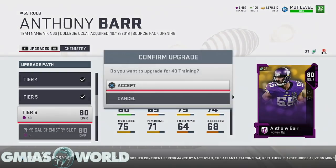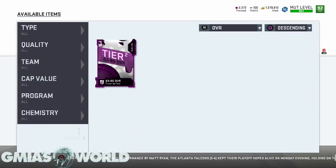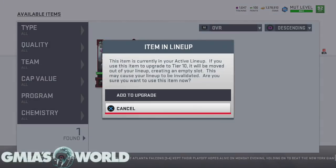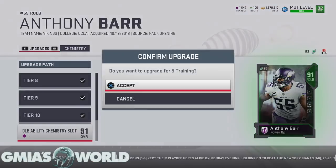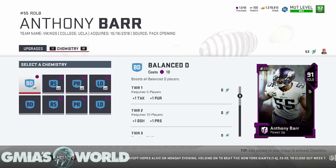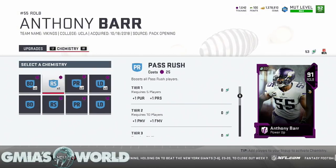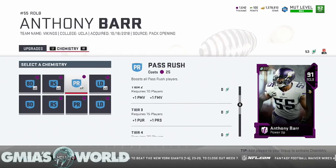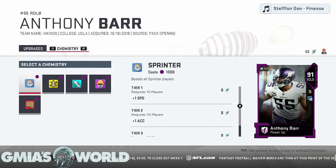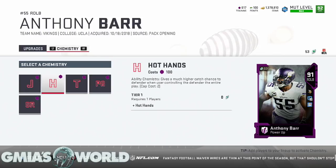Now as far as Miles Jack goes, we'll have to figure out what makes the best sense for him. He has very good zone coverage, so we may use him in that regard. Since Anthony Barr is already powered up, we'll go Lockdown chem for him — pass rush doesn't really do much. We'll craft Lockdown and put the sprinter chem on him for the plus one speed. For abilities, hot hands is only 100 training points but it's not really working right now.